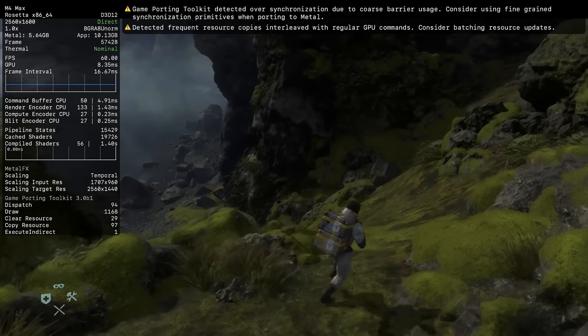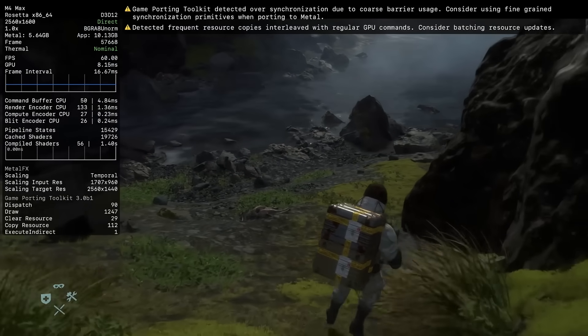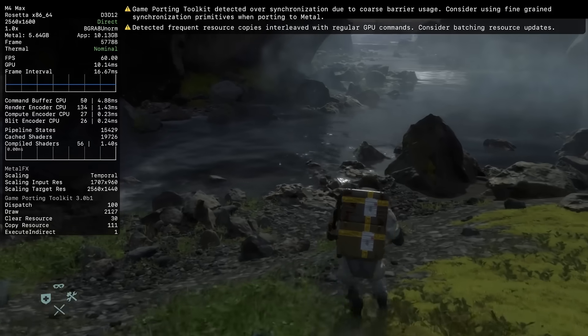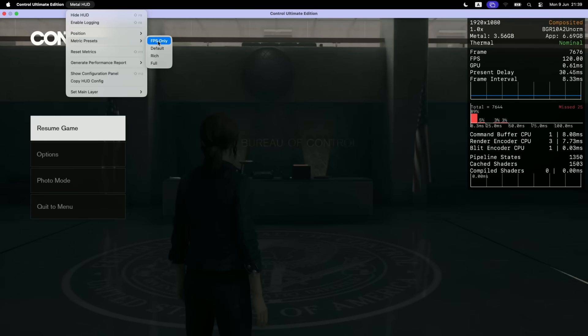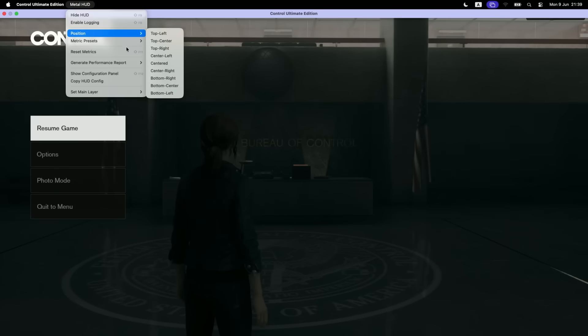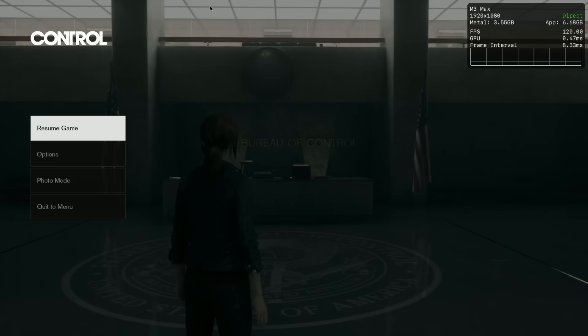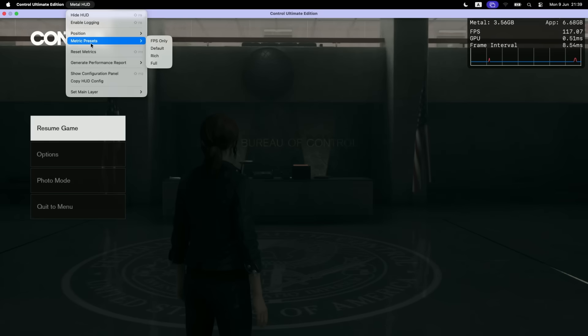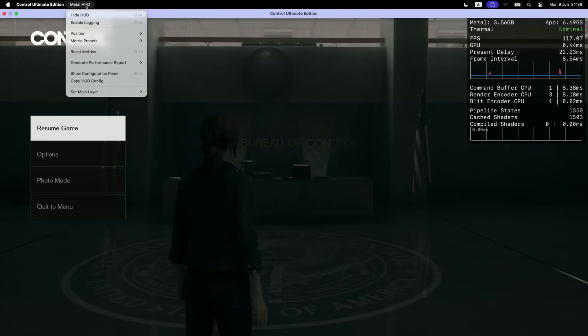There are pretty huge improvements to the Metal HUD. The performance overlay is now a little more transparent and the font is clearer and more spaced out. You also have a lot more granular control over how much detail you want to see — you can show FPS only, or have more details on screen, depending on how much you want to know about how the game is performing on your Mac.